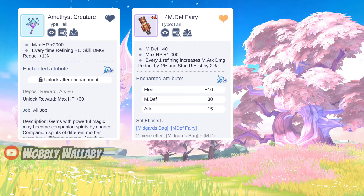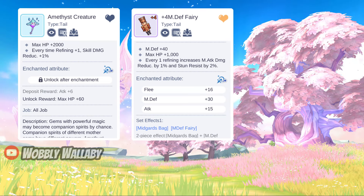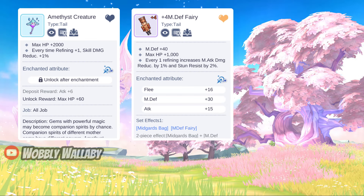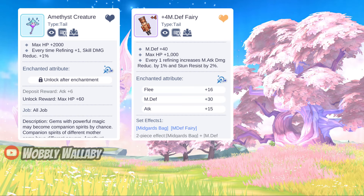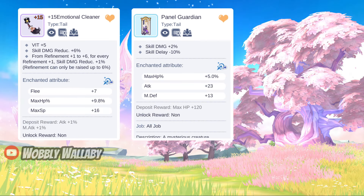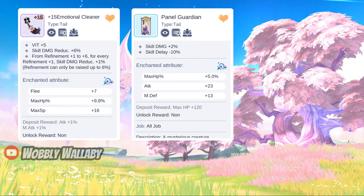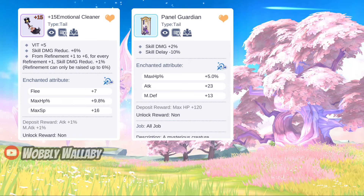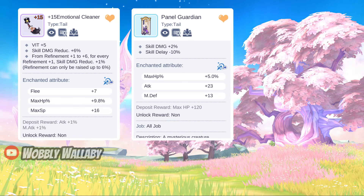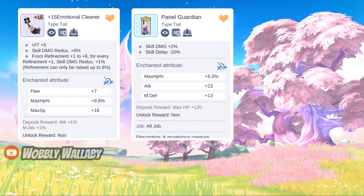Next for free-to-play Support Tail options, Amethyst Creature for skill damage reduction per refined level is nice. And MDef Fairy is also great for the magic damage reduction per refined level and the stun resist — you can get this from the Guild Vending Machine. For Time Witch Machine options, Emotional Cleaner is very popular for the skill damage reduction. This is one where I use my Refine 15 Voucher on since it's incredibly good. Next, Panic Guardian is also great if you want skill delay minus 10% to cast things faster, and support really benefits from casting things faster.